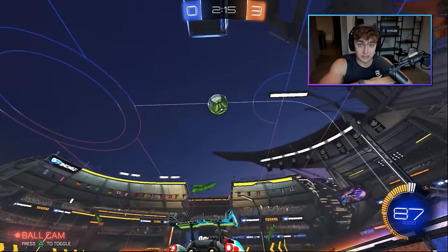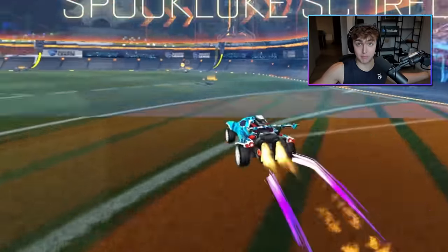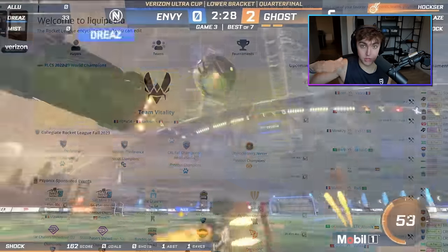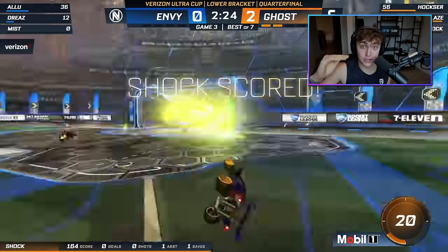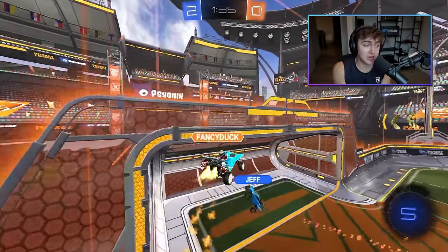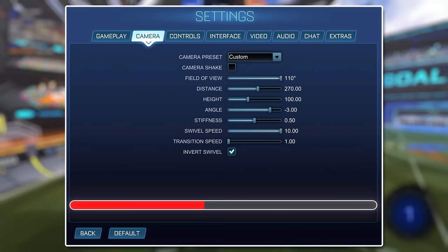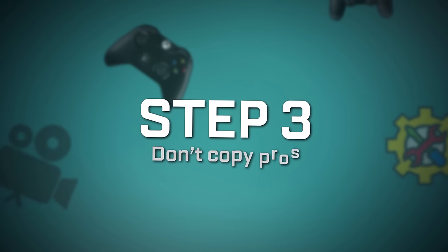Or if you want literally middle-of-the-line stock settings, you can use my camera preset. When I was setting up my camera, I went to the pro website Liquipedia, looked at all the pro camera settings, and picked the exact average among pros for every setting. So if you want something that's straight up safe and middle of the line, you can copy my camera preset by pausing the video here. And step number three is: don't copy pros.